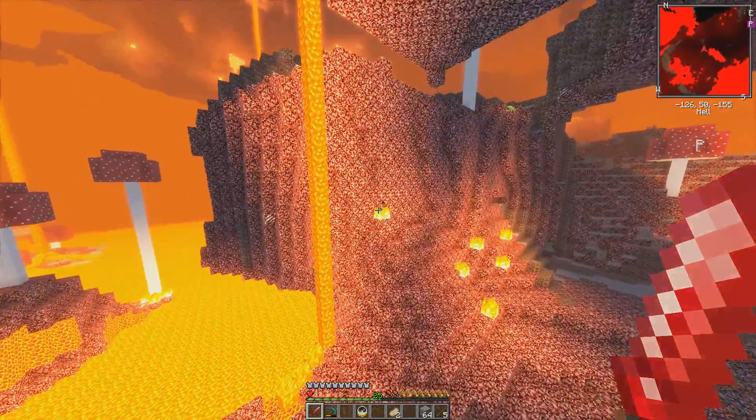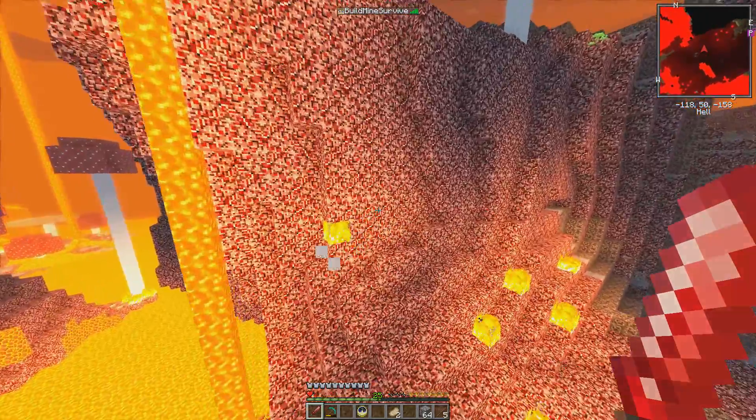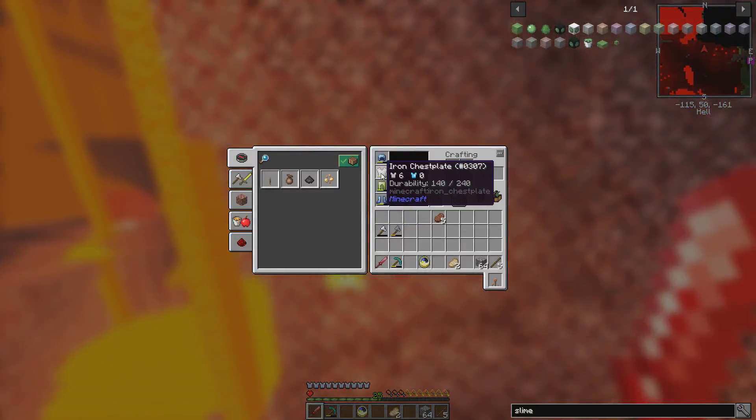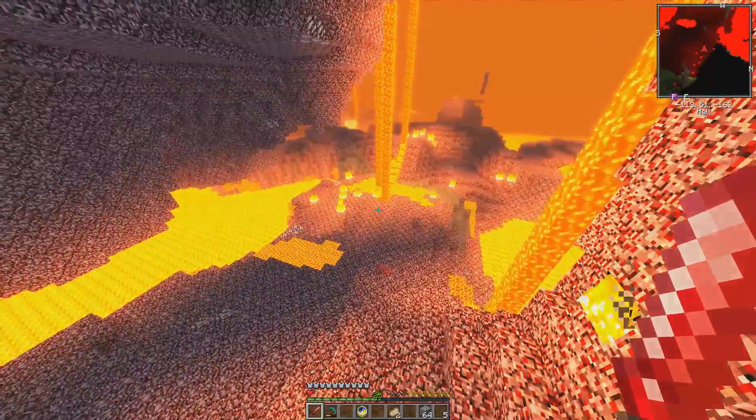I just pressed V and there was an explosion! Why do I explode when I press V? Let me check — 140, V, 139. So it does use durability. Why do I explode when I press V?